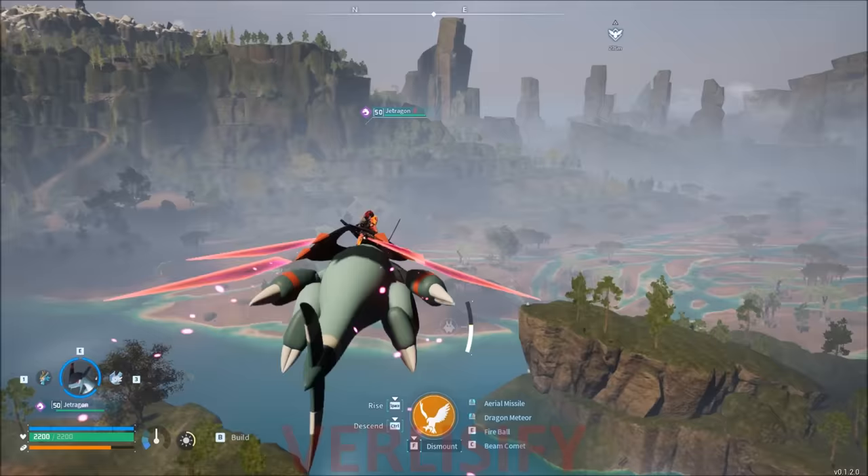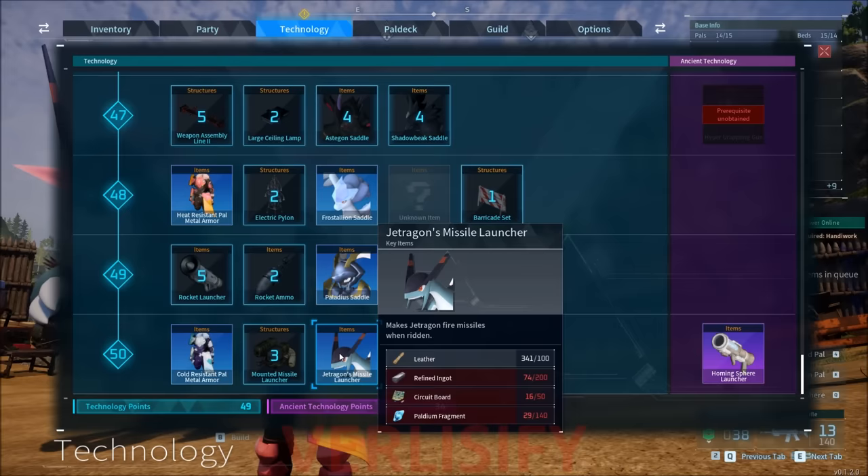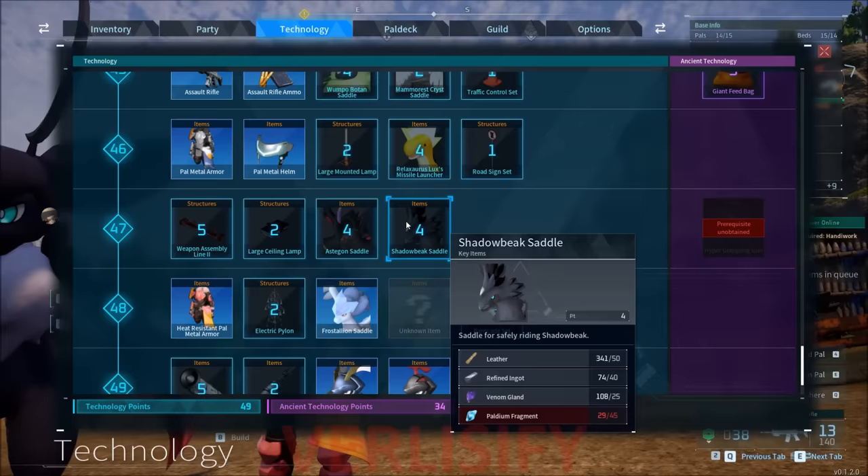That also means you need to have some Life Monk upgrades already so it's easier to catch Jet Dragon. Breeding, whenever I start figuring that out, also gets insane. The legendary pals are very deep in the endgame — you need level 48 to 50 just to make the saddles, and it's 200 refined ingots, 50 circuit boards, and 140 palladium for the Jet Dragon missile launcher. You need the missile launcher just to be able to ride it in the first place. That also doesn't include the resources for making tons of legendary pal spheres.